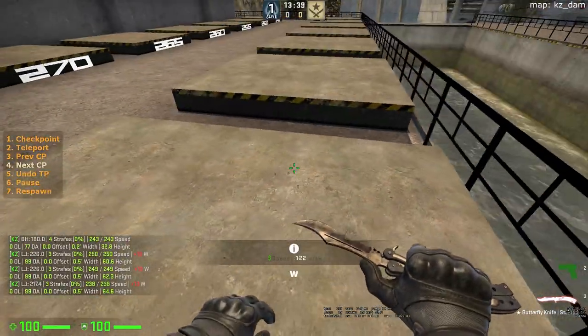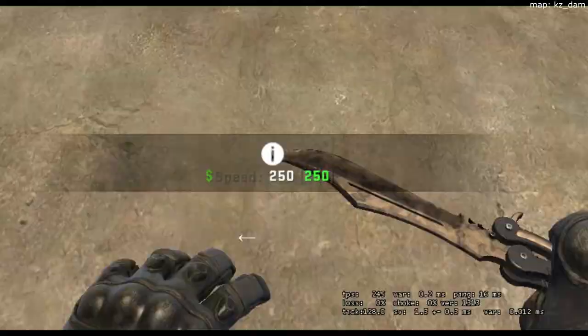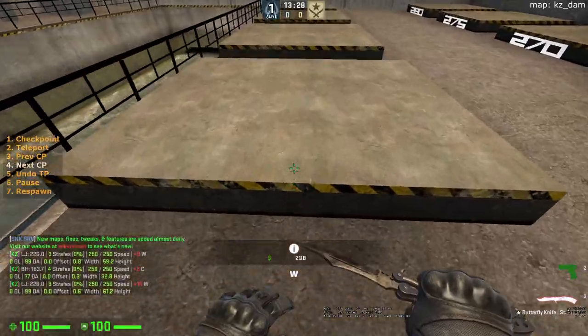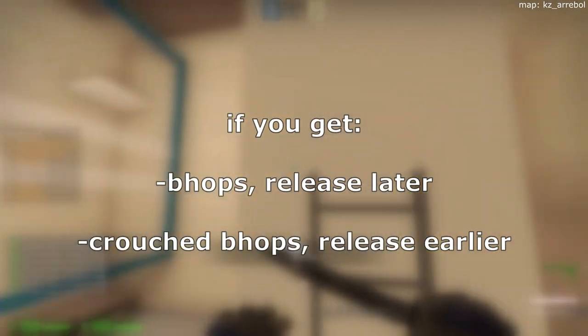To land a jump bug, you need to unduck close to the ground and jump at the same time. Releasing crouch early will get you bhops. On the other hand, releasing late will get you crouched bhops. You can use this to your advantage to roughly adjust your timing.